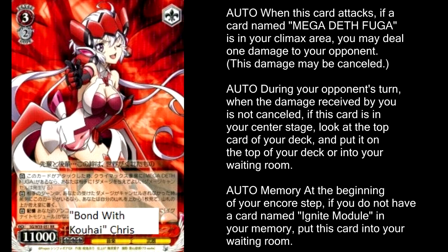Slipping into red's DMs, we're going to start with Bond with Kohai Chris, our level 3. If you have its climax in play and it attacks, you can deal 1 damage to your opponent. During your opponent's turn, if you do not cancel the damage your opponent deals, you can look at the top card of your deck and decide to put it back on top or on the bottom — pretty much just a way to stop your opponent from defeating you in one turn by making your next damage cancel come a little bit sooner. And of course, if you don't have an Ignite Module she kills herself. Red's Ignite Module is probably the one you're most commonly going to use, so I don't see that happening anytime soon.